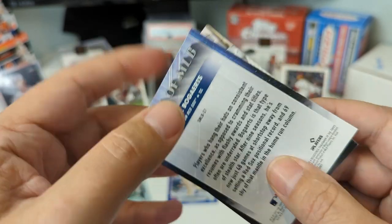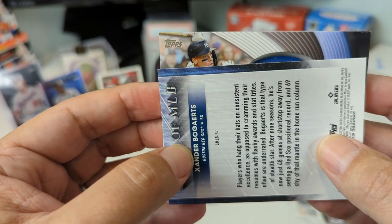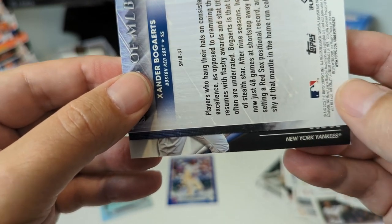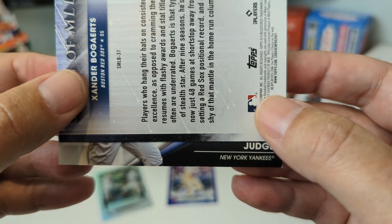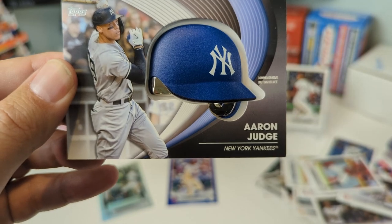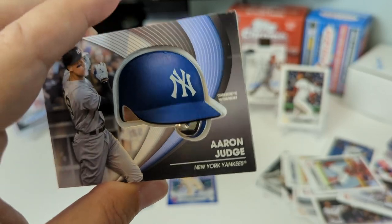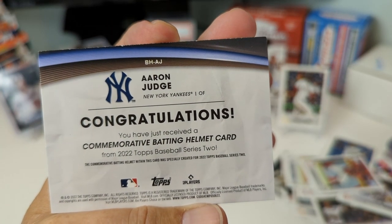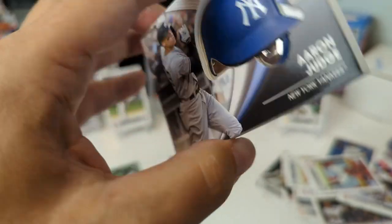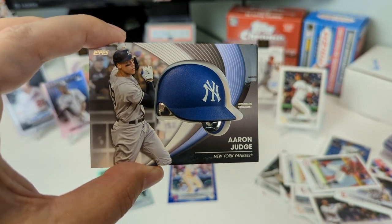It's a chonky boy — it's horizontal. We ready for the chonky boy? This must be something everyone gets — just gonna be one of those... oh! Is that a Yankee? New York Yankee — it's a Yankee! Aaron Judge! And it's a hat — is this a relic? Looks like a relic almost. Congratulations, you have received a commemorative batting helmet card. Nice to get an Aaron Judge, right?